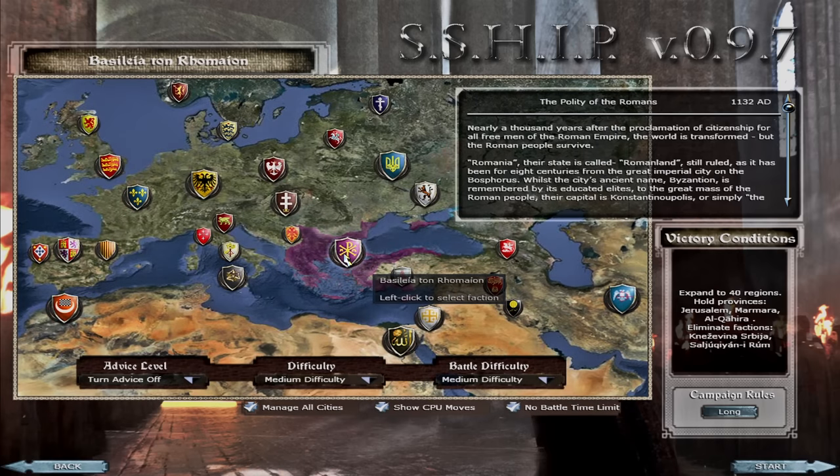We do have the early era campaign, which starts in the year 1132 AD and includes 29 fantastic playable factions. We have Scotland, England, France, Aragon, Leon and Castile, Portugal, Almoravids, Norway, Denmark, the Holy Roman Empire, Venice, and Pisa.